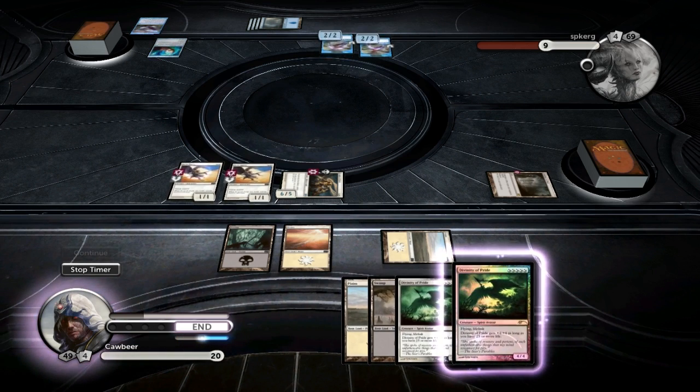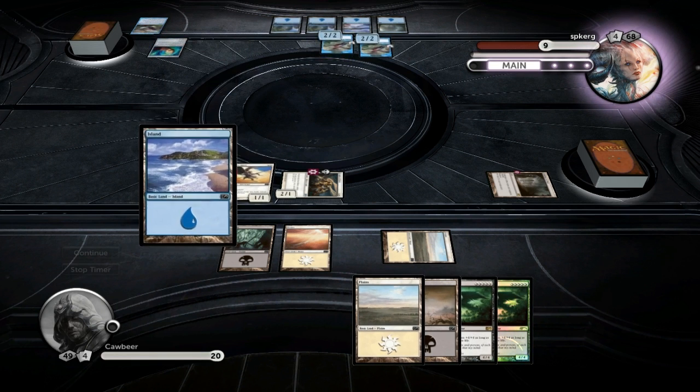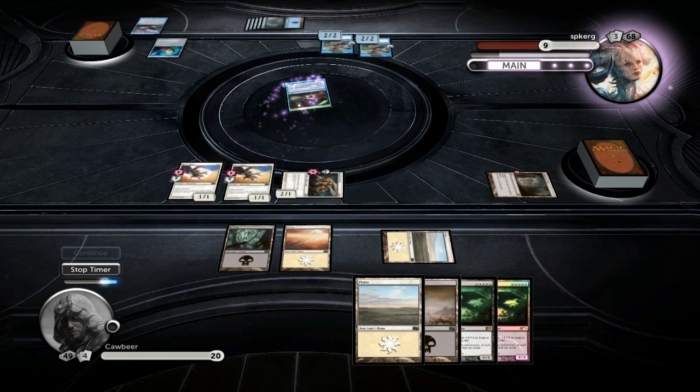We're still too short on getting one of these guys on the battlefield, because as I said, you need both Plains and Swamps for Divinity of Pride. Hopefully we'll draw something nice next turn, because we have got the mana we need. He's thinking... and he's going to draw some cards, so knock yourself out. That's a waste of a turn as far as I'm concerned, but he obviously maybe didn't have anything in his hand.